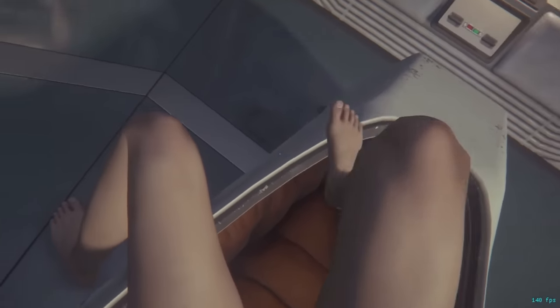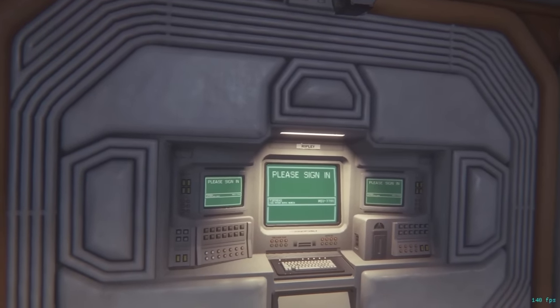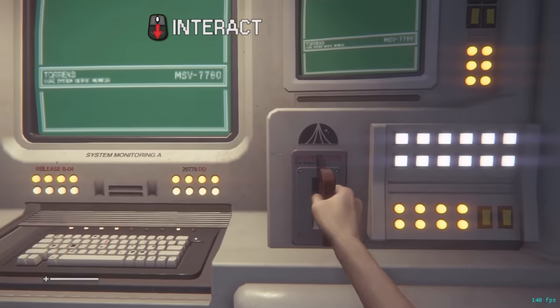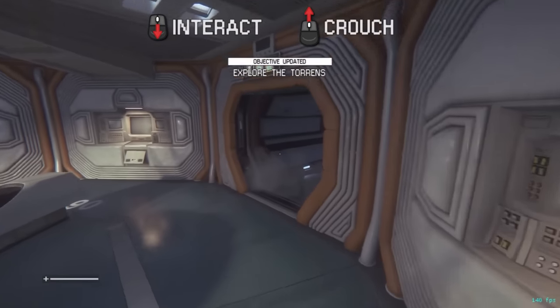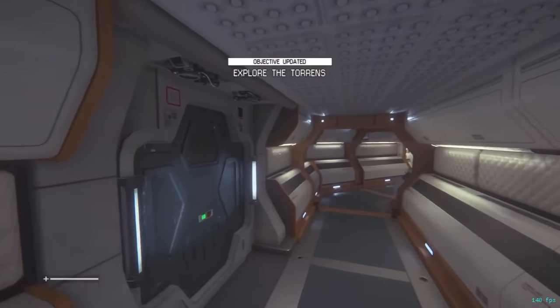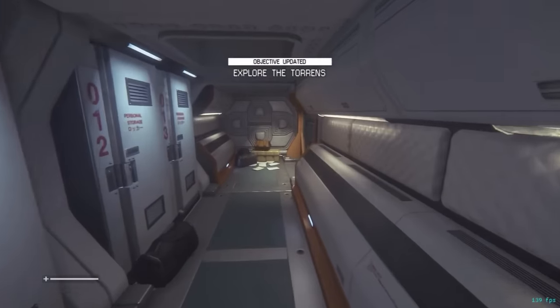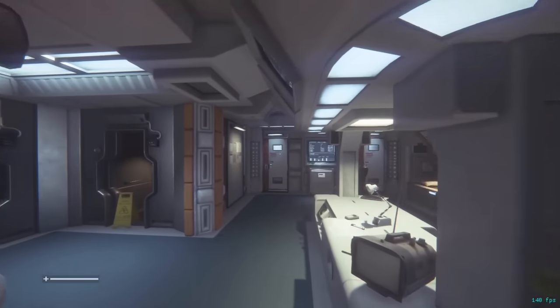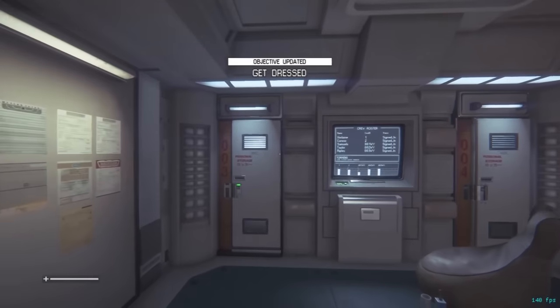As Mission 1 begins, Zeb holds forward and right and spams interact to insert a keycard the instant the prompt shows up. Important to note: Zeb has mouse wheel down bound to interact and mouse wheel up bound to crouch. This first mission is an introduction to controls — you mostly walk around and talk to various crew members. Zeb will get dressed at a locker and holds backwards while getting dressed so that he starts moving a bit early and saves a little time.